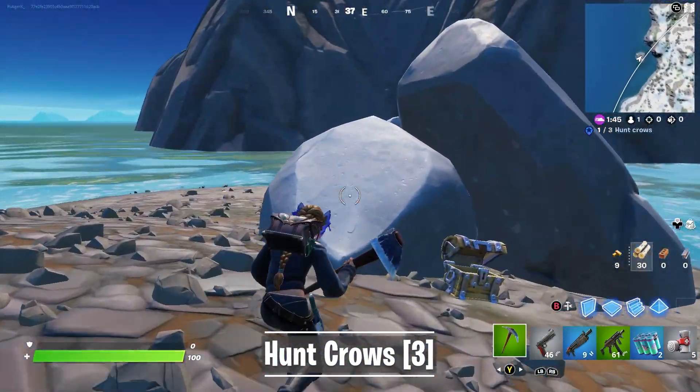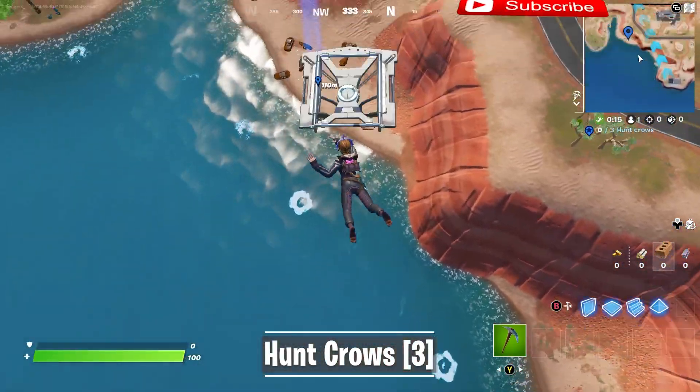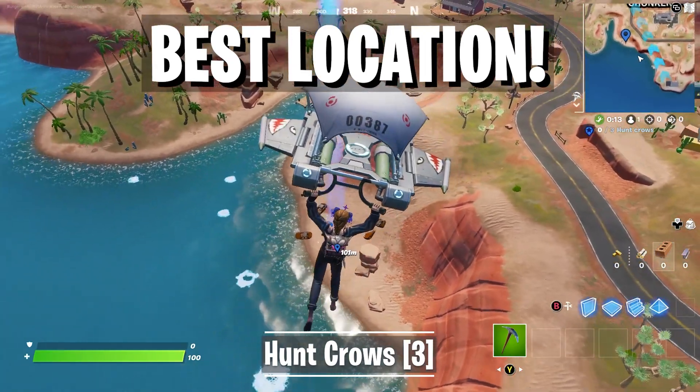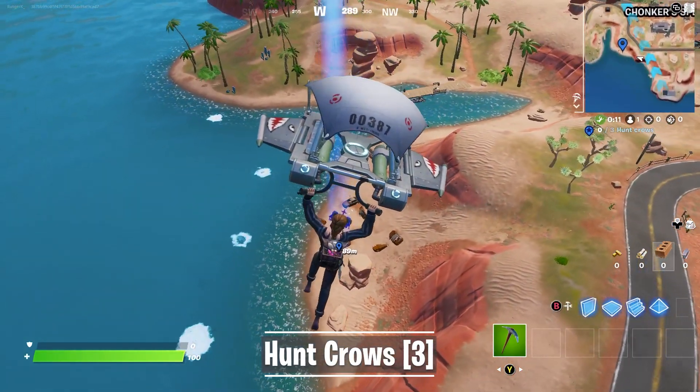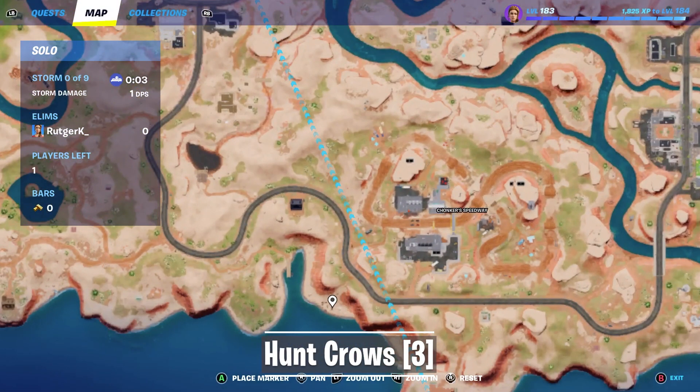Sometimes it's useful to use the zipline up and down to make them spawn in again. The second location is Rustaway Shores, which some people might prefer, especially if they want to complete this in Team Rumble and the first location is on the wrong side of the island.